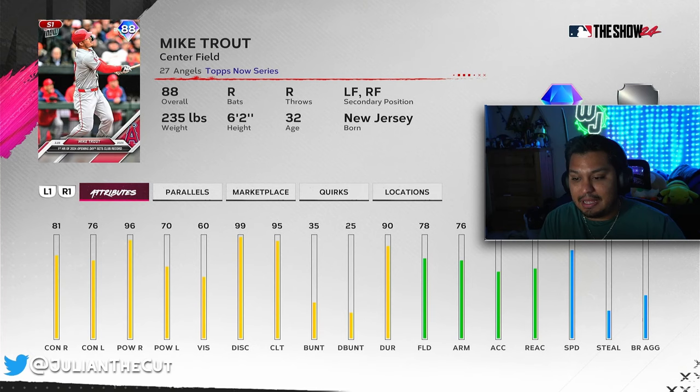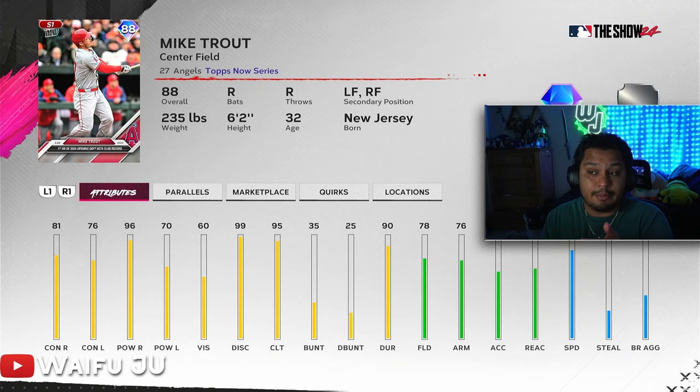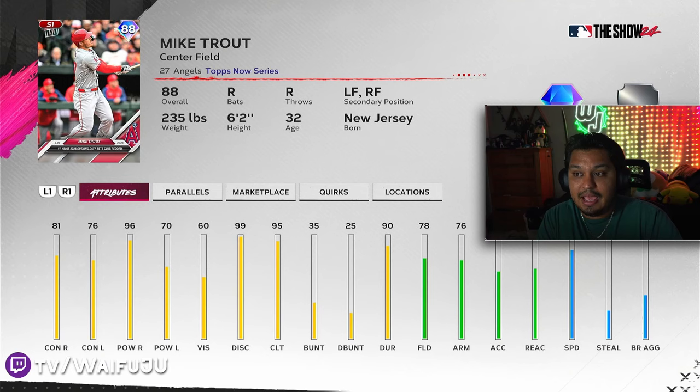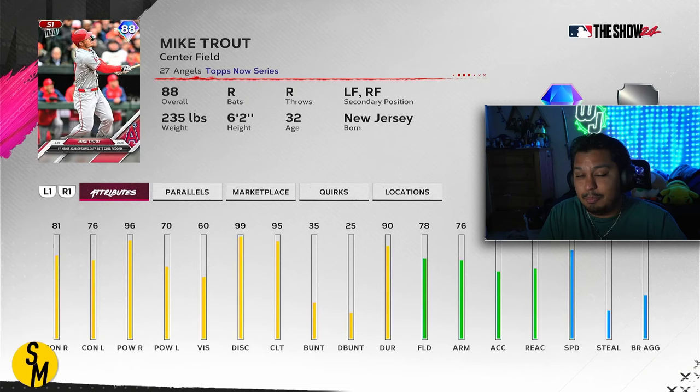Another must-have is the 88 non-live series TOPS Mike Trout. He still has all the quirks that the real Mike Trout has — it's just a more dumbed-down version that is 100% free. He has one of the best swings in the game as he always does. It doesn't take long to get him — just a little grinding in the TOPS program, and he's the first card in the first drop of the Seasons program. If you don't have the money for live series Trout, now's a great opportunity to use a budget version.